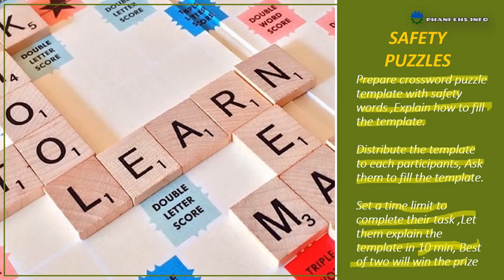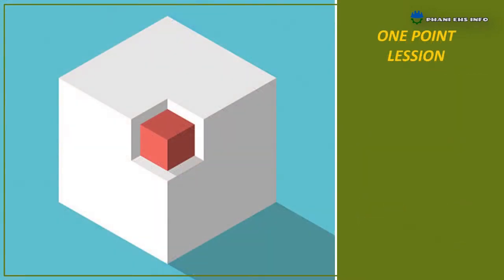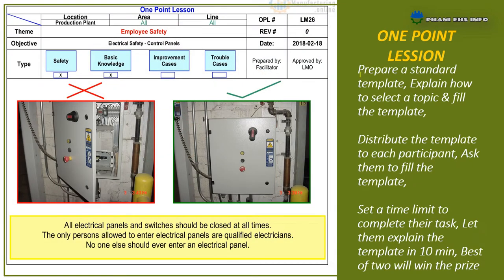Next one: One Point Lesson. Prepare a standard template and explain how to select a topic and fill the template. Distribute the template to each participant and ask them to fill it in. Set a time limit to complete their task, then let them explain the template in 10 minutes. The best two will win the prize.